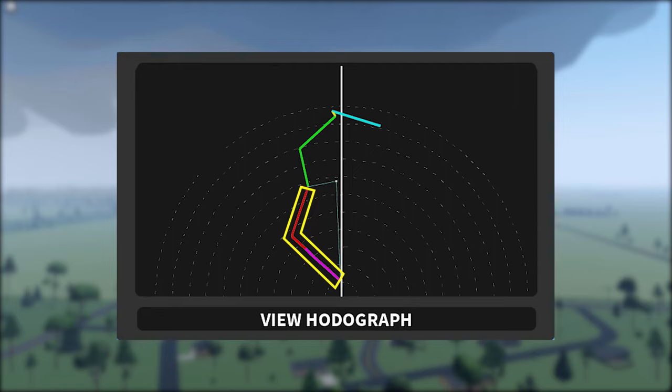The radar is your best friend in intercepting tornadoes and storms. It shows you where storms are and where you are. It will help you figure the map out very quickly. You can access it by pressing M for the most convenient experience, or you can click the radar icon on the top bar. Starting, I'll explain the symbols, or the legend that's in the bottom right.